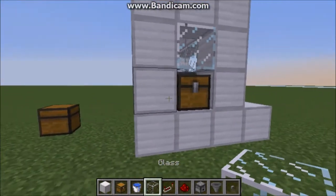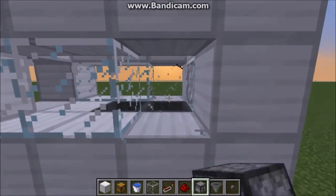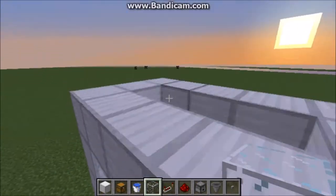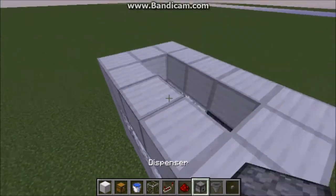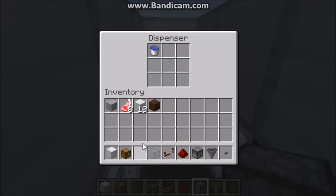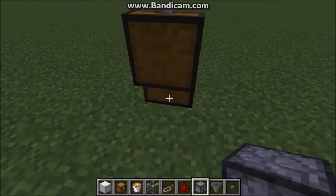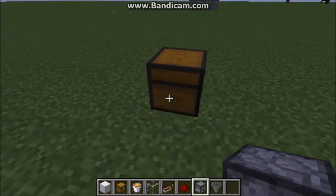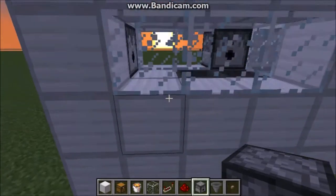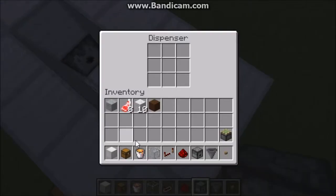Jump over that and then attach two hoppers to it, and you can cover this up. Drop a piece of glass there, then come over to the front, break these, put a dispenser back there and a glass piece there. Then place a dispenser there with a bucket of water in it. Grab the lava bucket and fill this in with your lava bucket.